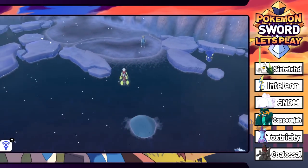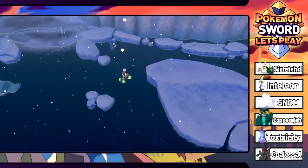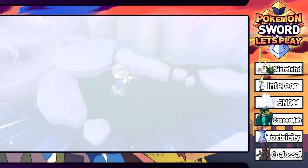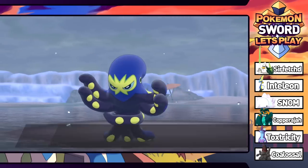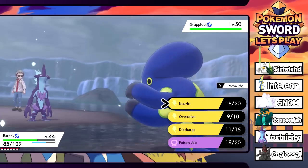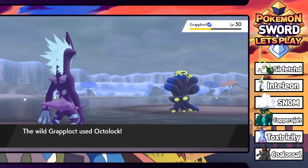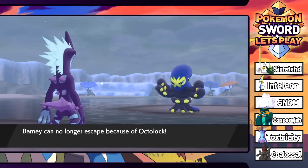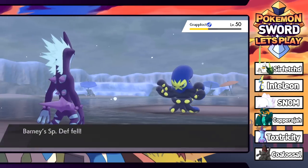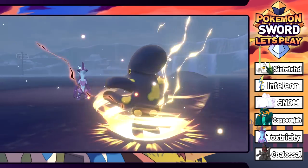We ride straight onto the water. There's a Wailmer and a Mantyke! This is a super cool route. We spot an interesting Pokémon — it's Grapploct! A fighting octopus! It's level 52 — we go for Overdrive to try to catch it. It uses Octolock which traps us. We try Nuzzle to paralyze it, but we have to be careful since Hail is active. Nuzzle doesn't get the paralysis — it might have Limber or something.